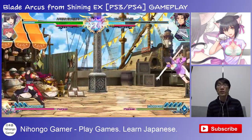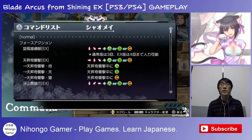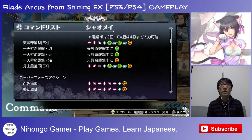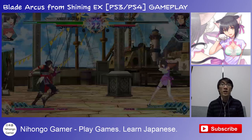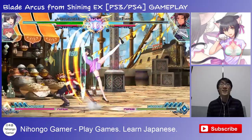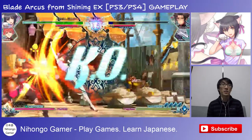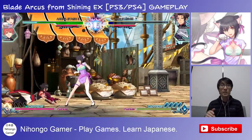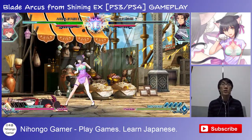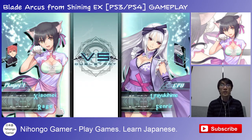Her back evade is quite useful as well. I like the look of that. Command list — let's see what we've got. We've got a down back A. Let's see how that looks. Neko punch! If you do it with weak it looks like that, but when you do the circle button, she says Neko punch and it kind of goes further.